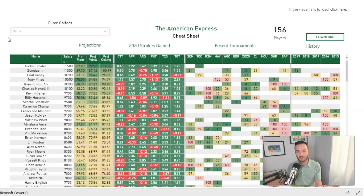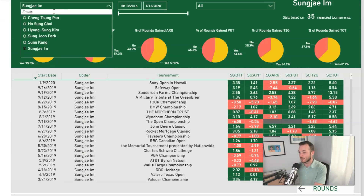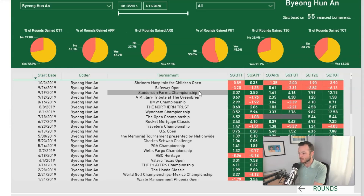Charles Howell III has one of the lowest win conversion rates — two wins in 565 starts or something absolutely crazy. So probably can't invest in him. But Byeong Hun An, who hasn't captured that first PGA Tour victory yet, has won on the Euro Tour and the Korean Tour. He is the absolute fit of my type of guys — gains tee-to-green and can't putt. Let me pull up his strokes-gained database.